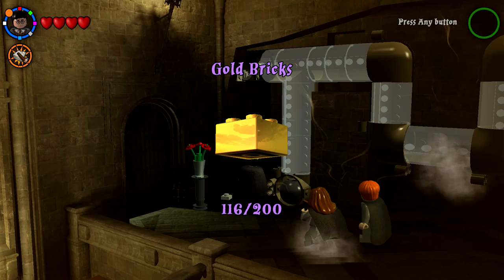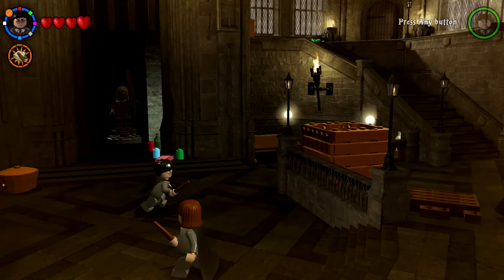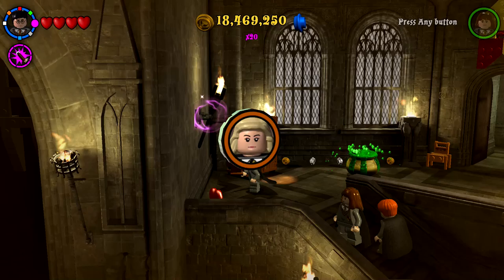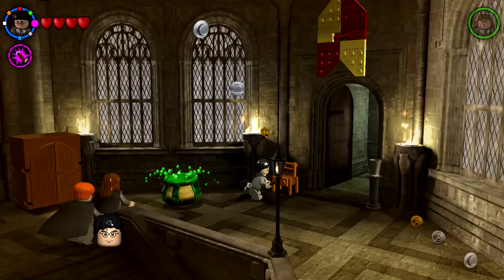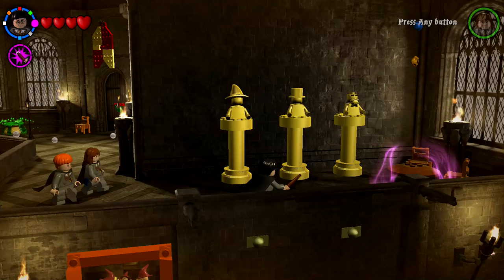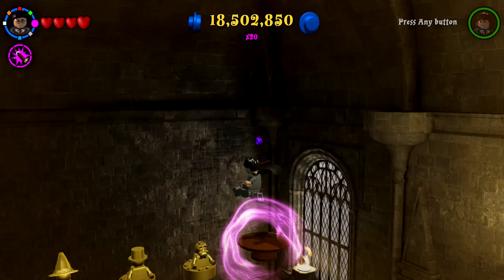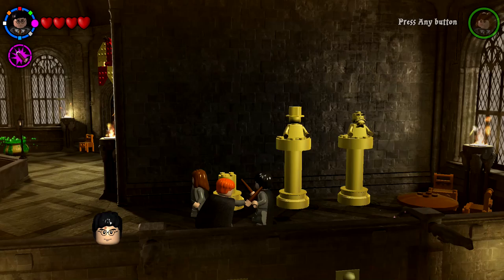Golden bricks: 116 out of 200 — a lot of stuff to work on, nudging our way through. Going back down: there's definitely one I haven't done — seven out of eight, and I already see the eighth one right up here. Completing all eight gets us the earmuffs for the mandrake. That also unlocked a hidden character — it's Hannah Abbott! And there's a polyjuice potion, so we should be fine. There's something over here with levitation too — both characters are doing it, teamwork!